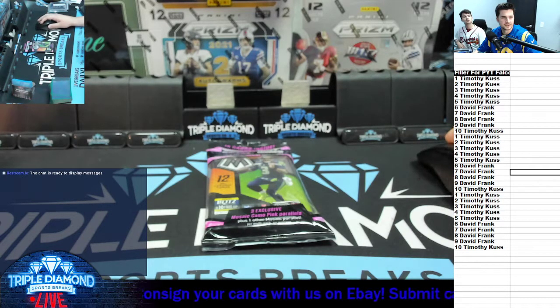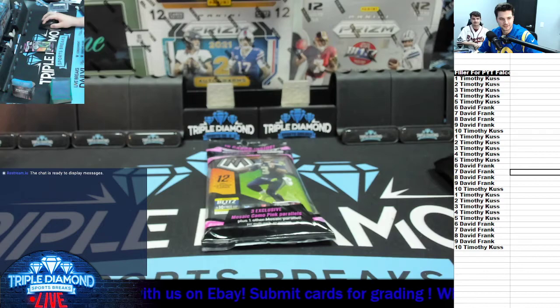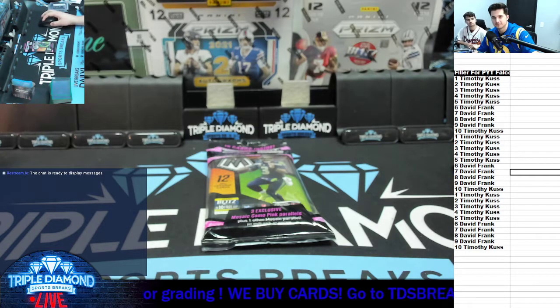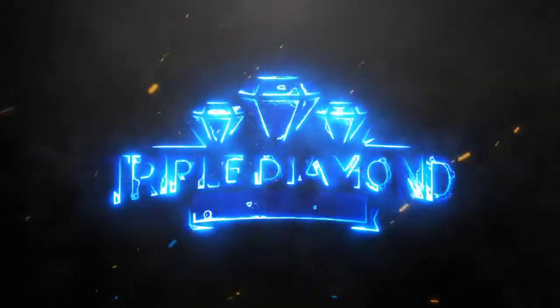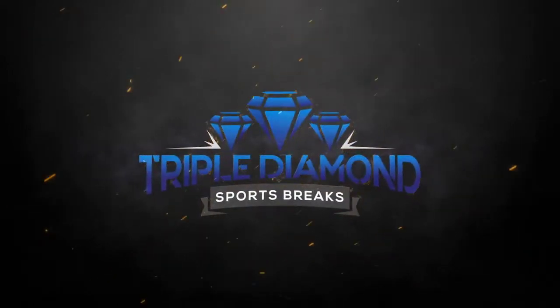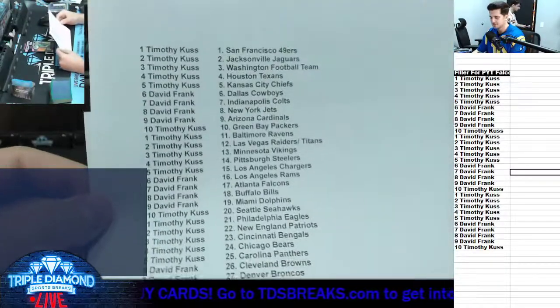They're just in white ink. All right, so we copy it — go to here, paste, Control P, print. All right, we will be right back. Here is the team list for the Mosaic Cello.